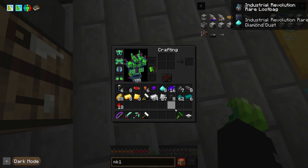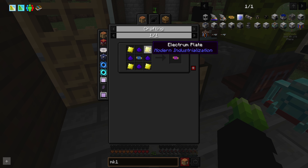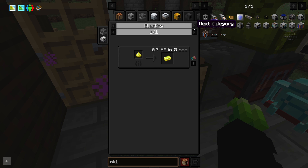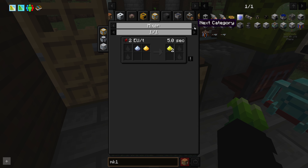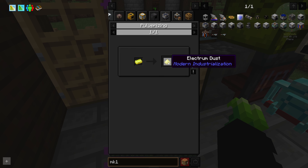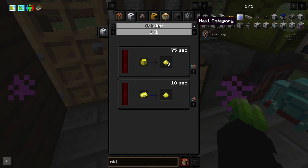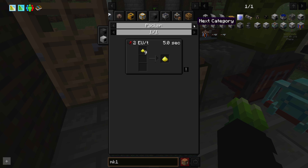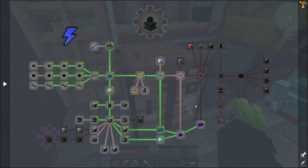Grab that - more diamond dust. I mean we can just make a Mark 3 circuit now right? It's just Electrum - Electrum should be done with blend, which we can make. Modern Industrialization - I think we need a mixer to do it. Damn it, I really thought we could cheese it a bit. We can't do that just yet.